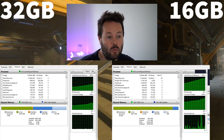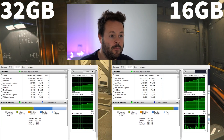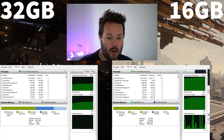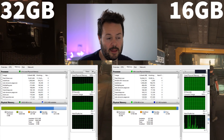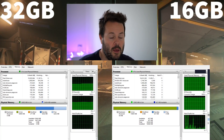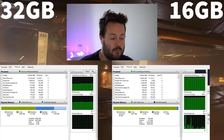We are going to look at what might be causing more smoothness potentially on the 32 gig system. On the left is the 32, on the right is 16, and basically keep your eye on that graph at the bottom — the hard fault per second graph. On the 32 gig system, there are no hard faults. The memory is not being swapped between the page file and the main system RAM.